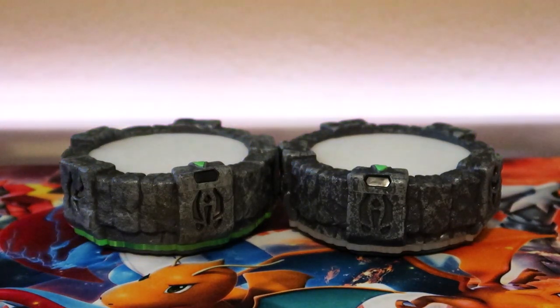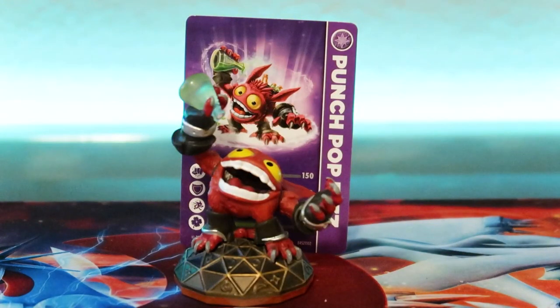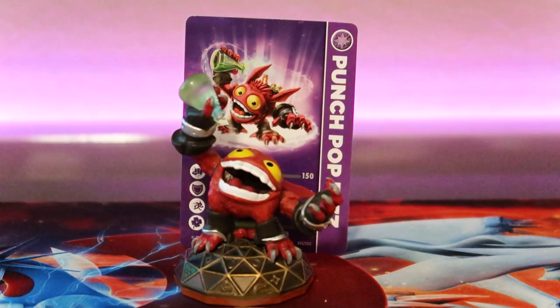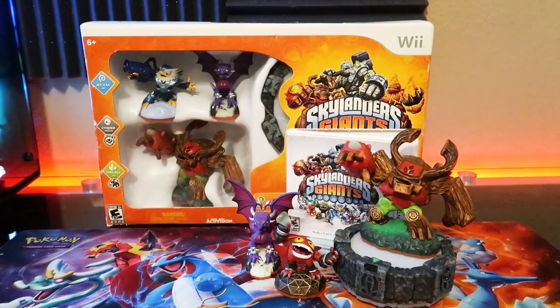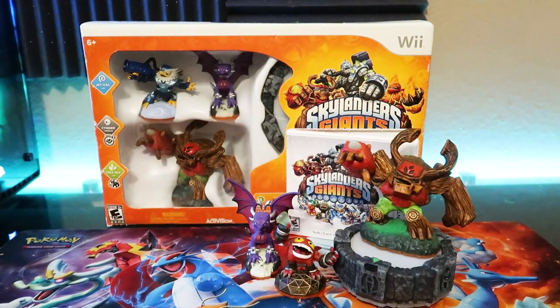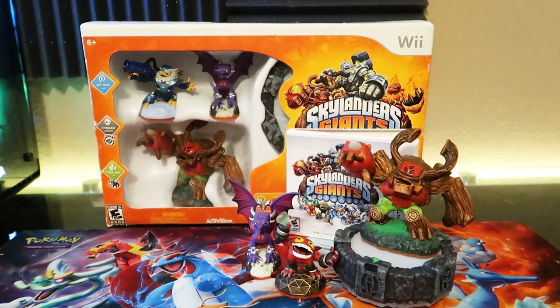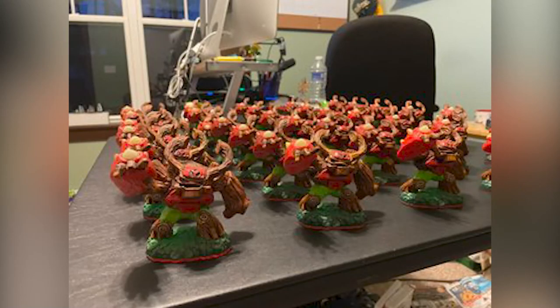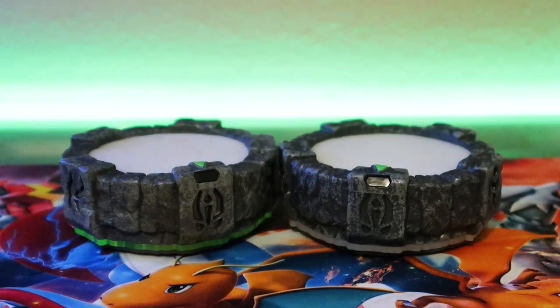Or you can get the standard starter pack and buy another portal. Just like the console versions, this portal was updated with a clear ring instead of a green one. This 3DS starter pack is one of the more disappointing ones in my opinion. Sure, you get an in-game variant figure, but it wasn't exclusive to the 3DS starter pack — you could get it other ways. You still get Tree Rex and Series 2 Cinder, which come in the other starter packs too, so people who got both starter packs ended up with a second Tree Rex and Cinder.